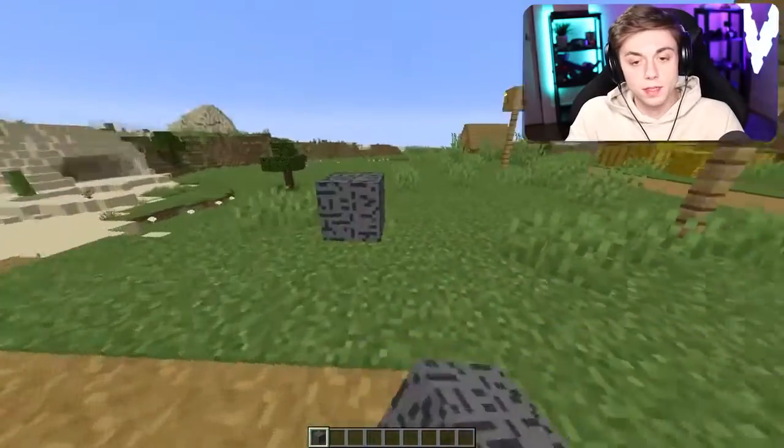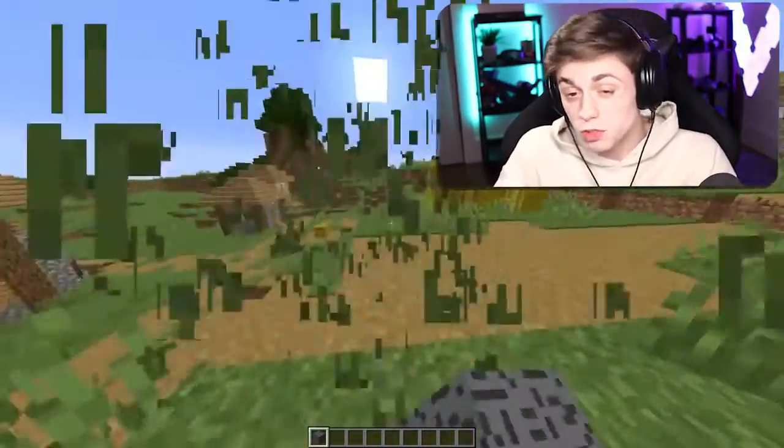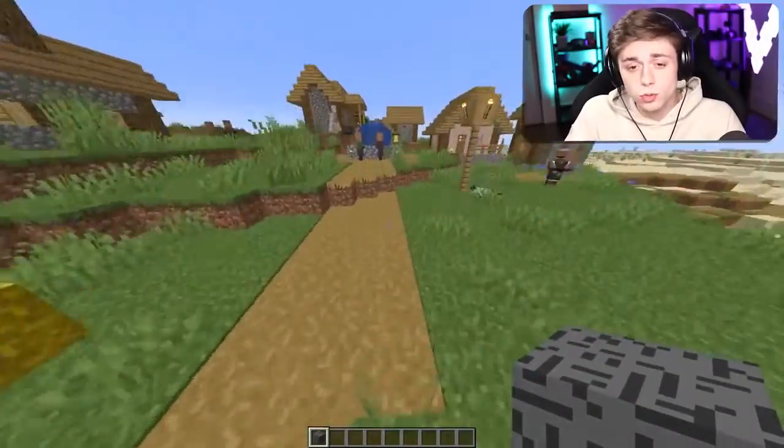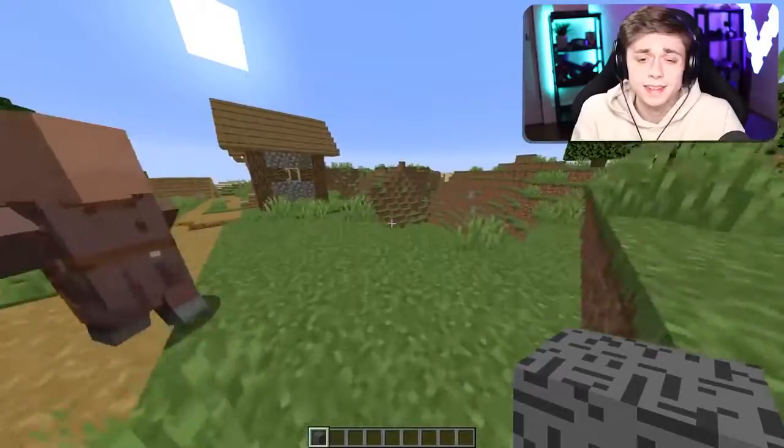MCreator makes it easy. When I add a block, it just gets put at the very bottom of the list, and I can even make it spawn in the world naturally, which is really cool. I don't know how to make any crafting recipes or anything like that, but hopefully we'll get there — if not, I guess I'll just end up making a bunch of random items.